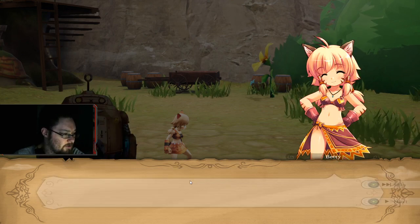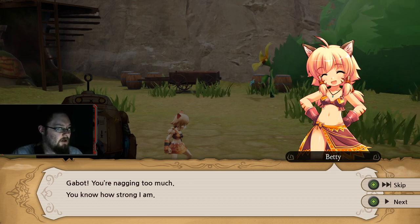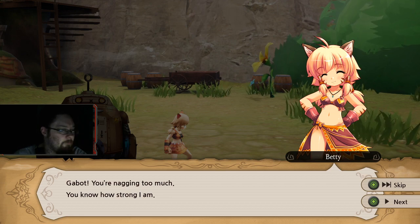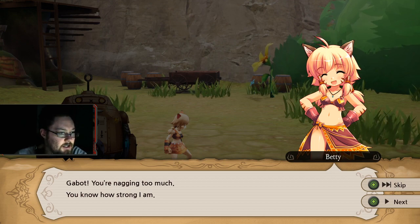We don't have time. We need to find Bella Stones. Yeah, but you're nagging too much. You know how strong I am. Which, by the way, this game is called — Bella Tia? I'm not sure. By the looks of it, honestly, it's a hack and slash action role-playing game.